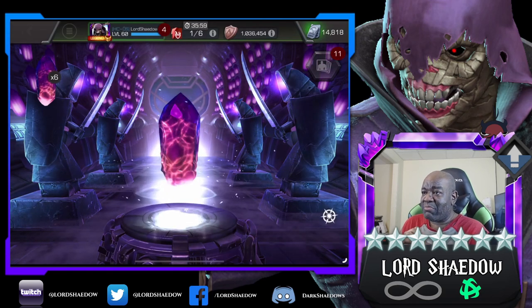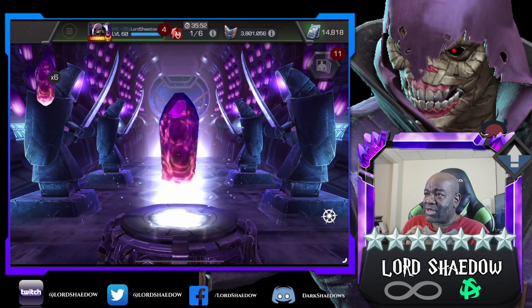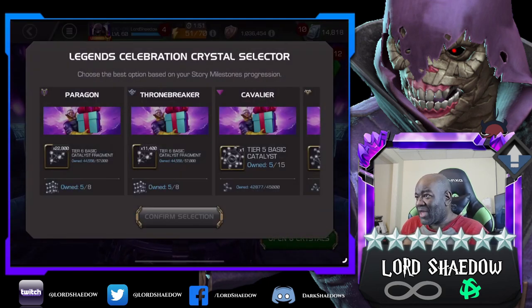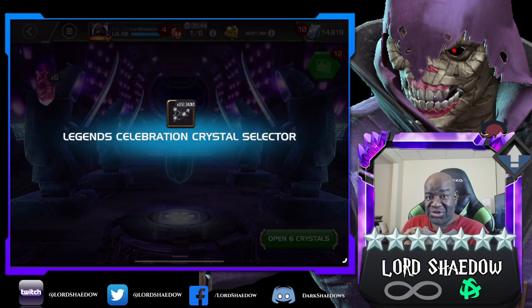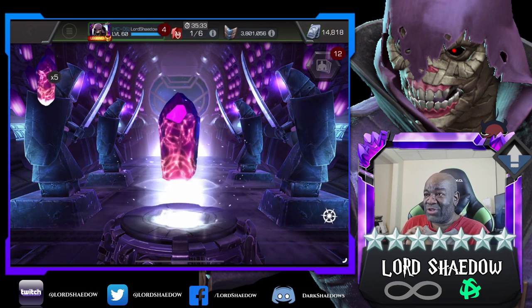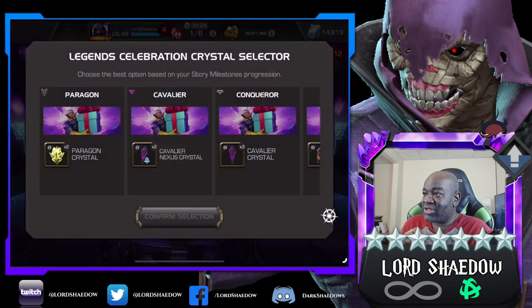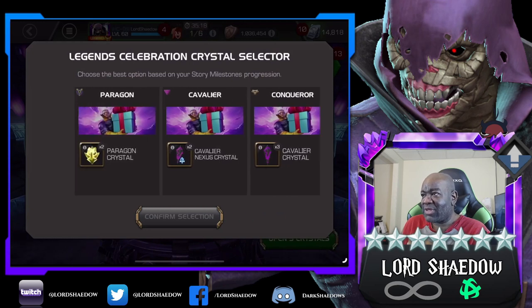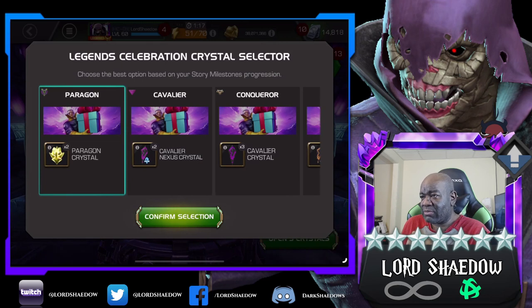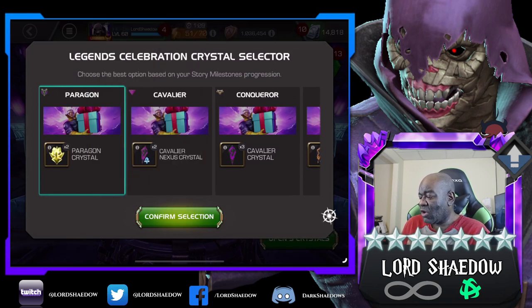This is gonna save me a lot of battlegrounds spending for sure. Everything I've gotten so far is juicy - these crystals are bangers. The worst I saw was a carbonadium core - I probably still didn't say that right. Or maybe this one because I don't like paragon crystals. Grandmaster - well, we'll open them up, why not?